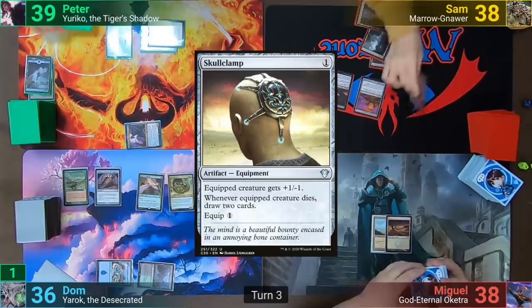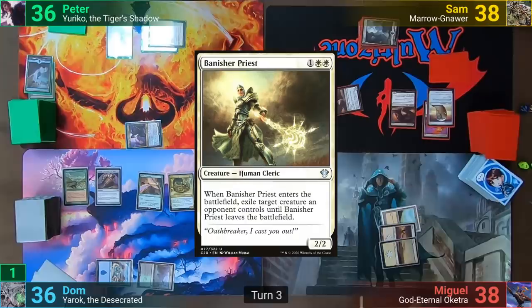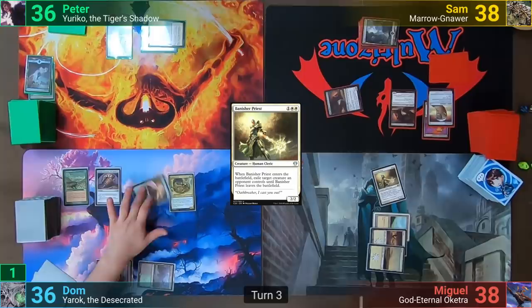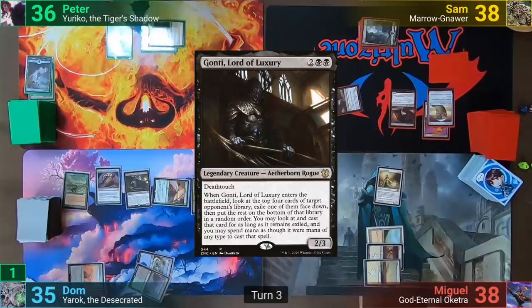Sam plays a Swamp and taps for a Skullclamp, then casts another Rat Colony and attacks Peter. Peter takes three and Sam passes. Miguel plays a Plains and taps out for a Banisher Priest, targeting Yuriko. Peter decides to put her back into the Command Zone rather than exile her. Dom plays a Field of the Dead for his land for turn, and using mana from the Carpet of Flowers plus taking one from Llanowar Wastes, taps out for Gonti.